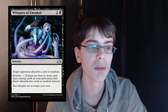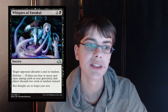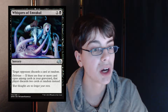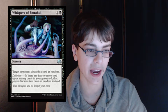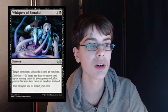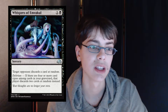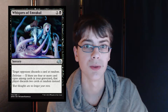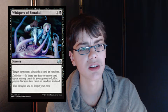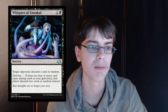Whispers of Emrakul is 1 generic 1 black for a sorcery — target opponent discards a card at random, and if you have Delirium, that player discards two cards at random instead. This is no Hymn to Tourach, but it's an insanely good card if you get Delirium, and it only costs 1 generic 1 black. It's a great card in limited and might even see standard play if Delirium proves reachable by turn 2 or 3.